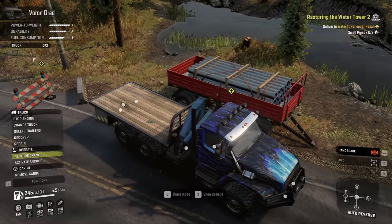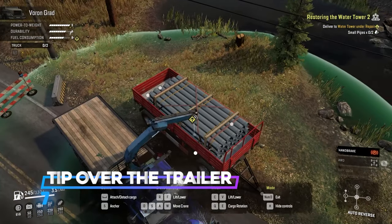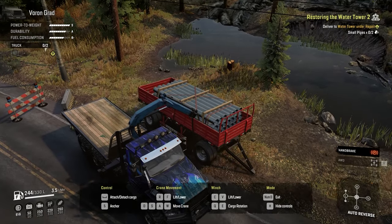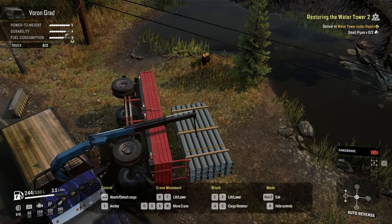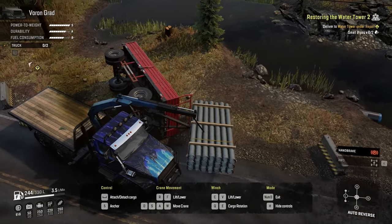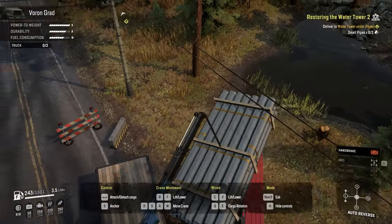Number 7: if you can't attach a trailer to your truck and you need the cargo packed on it, just tip that trailer over and take the cargo. This trick is really useful when you have a truck that doesn't support a crane bed and trailer combo — just tip over the trailer, take the cargo, and you're good to go.